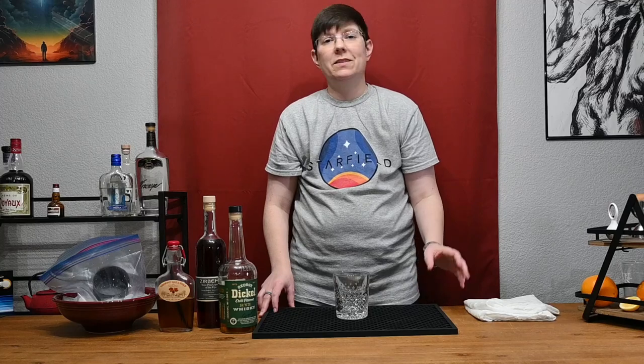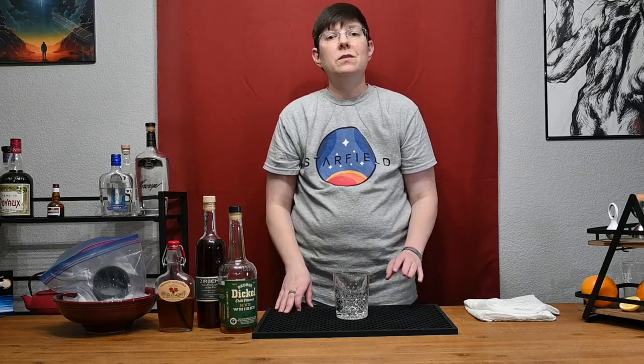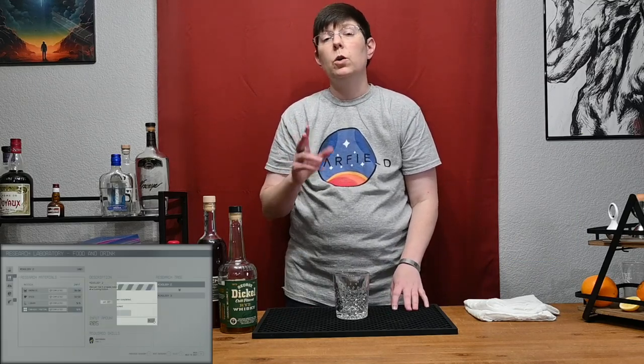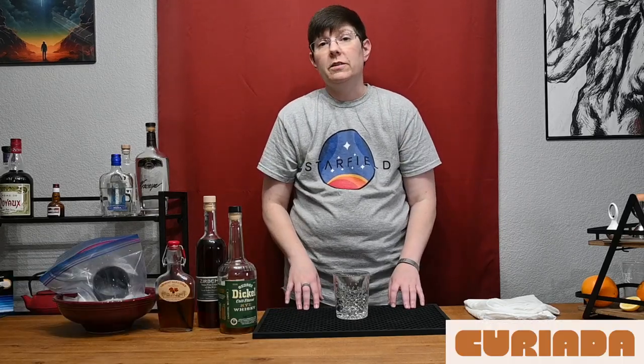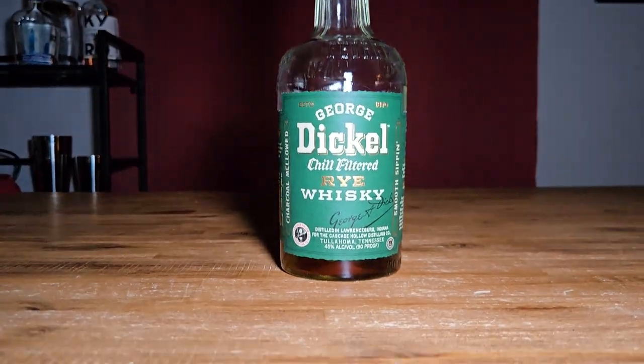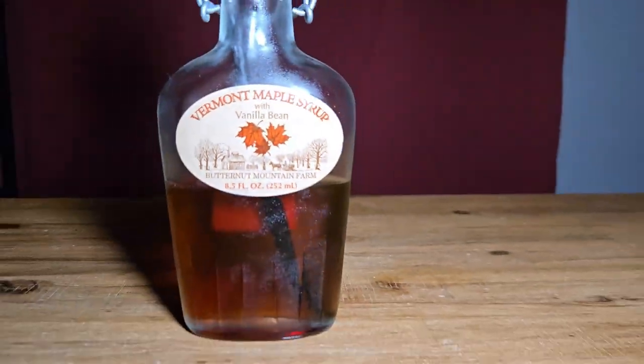Our largest tweak yet comes in the form of the Lumberjack Julep, a rugged twist on the daintier mint julep. This recipe is not purchased, rather crafted with the Mixology 2 skill level, which requires Gastronomy 1. Shout out to Curiata, who is not the sponsor of this video but worth praising all the same for shipping this hard-to-find item to Texas — link in the description below. George Dickel Rye is in the lineup. Instead of mint, we're adding Zurbenz Pine Liqueur from Austria. No julep is complete without syrup or sweetener — we're going with maple.